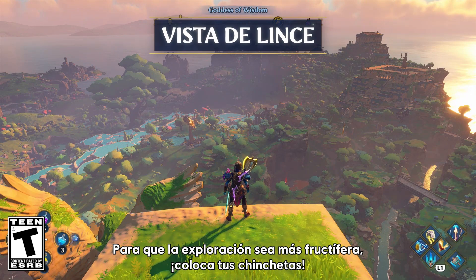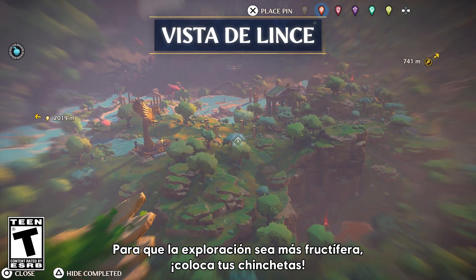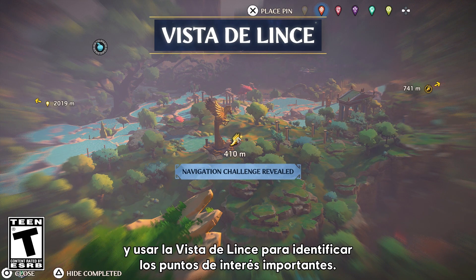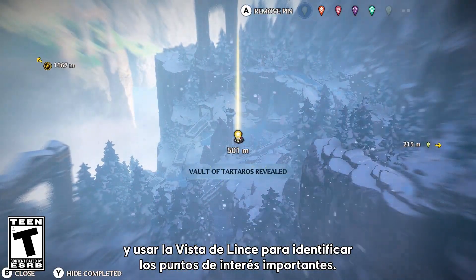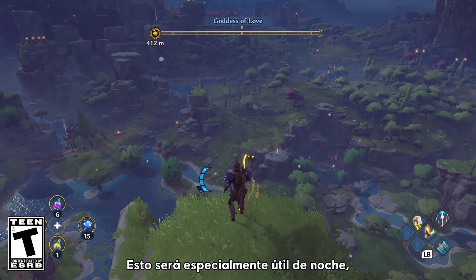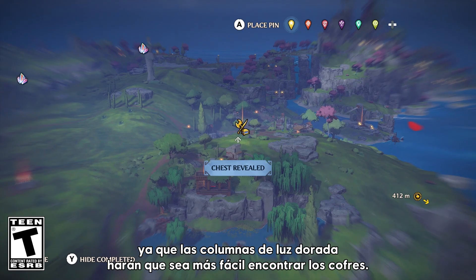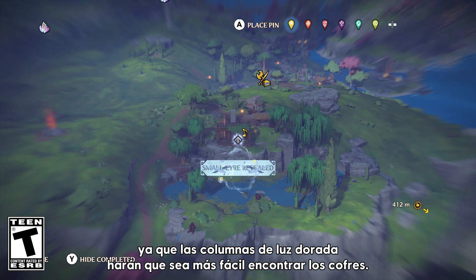To make exploration even more rewarding, set your pins. We recommend getting to a high point above the golden isle and using Farsight to identify important points of interest. This is even more useful when it gets dark, as the glowing pillars of golden light will make the chests a lot easier to find.